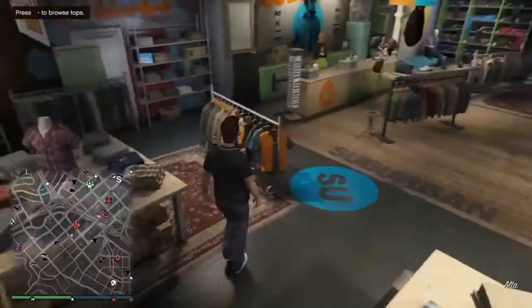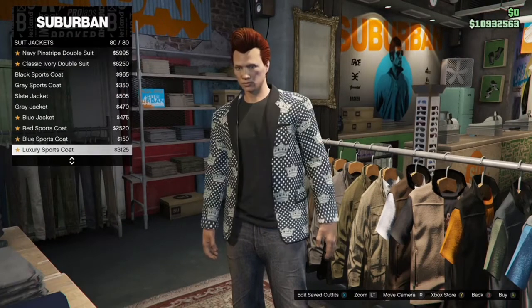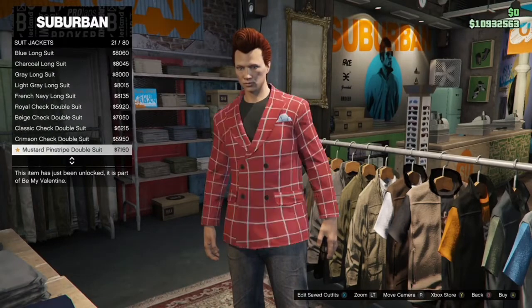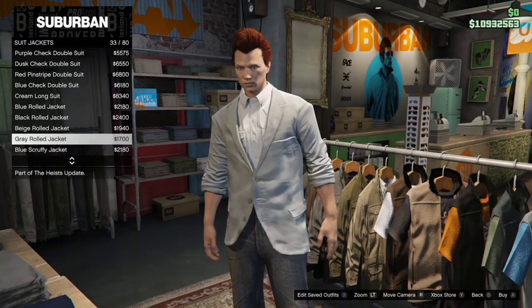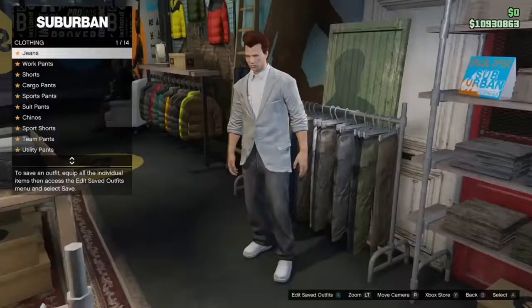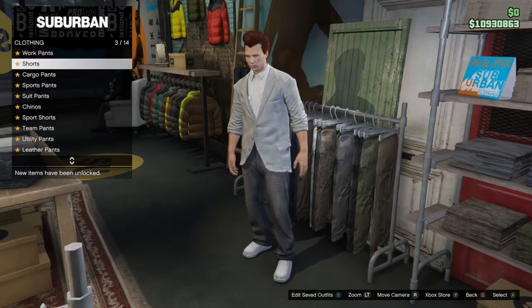When you get inside the clothing store, make your way over to the top section, go to suit jackets and purchase the gray rolled jacket. After you buy that, make your way over to the pants section, go to shorts and purchase the tan stripe boxer shorts.